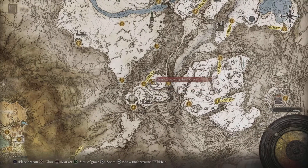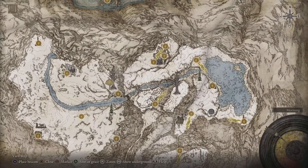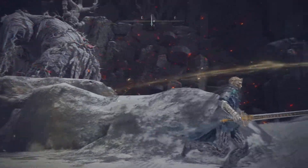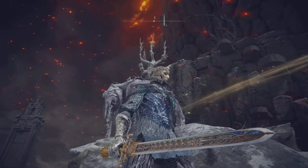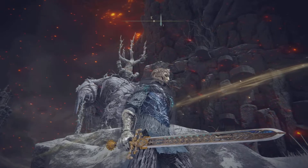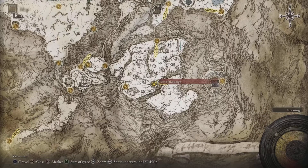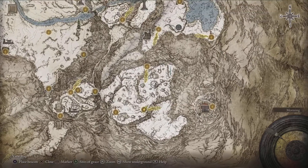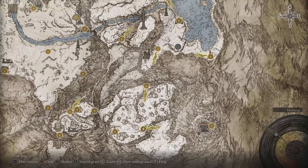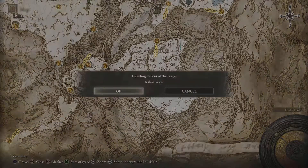From the Forbidden Lands, make your way to the Grand Lift overall — now you are in the Mountaintops of the Giants. Hit all the different saving grace points and we're going to make a giant U-turn until we get to two different saving grace points: the first one is the Giant's grace post. Right over there is where our lovely tear is going to be. We need to go a little further down to the Foot of the Forge.